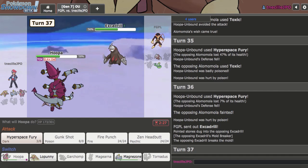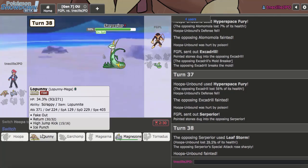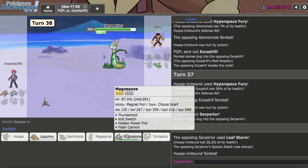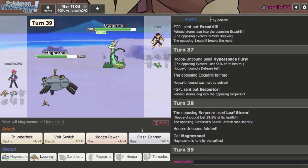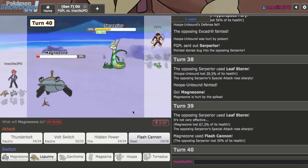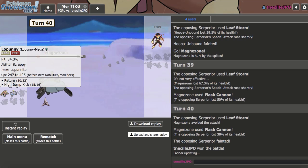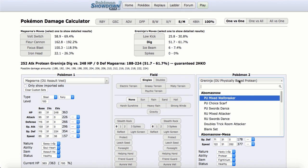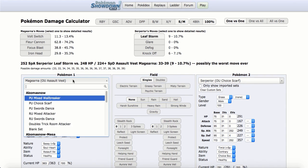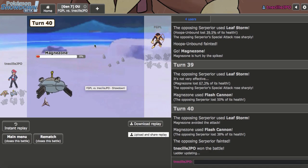I think Magnezone beats Serperior in the end, so I sac this off here. I'm actually faster than it. If this is Choice Scarf, my play is Magnezone first to put it in Fake Out range. But they are Choice Scarf — oh, but I just KO'd that. That was definitely a Choice Scarf Serperior and I definitely got lucky there. Fake Out would have done 38% and I hacked that guy out. I'll take it — we'll be right back with another game.